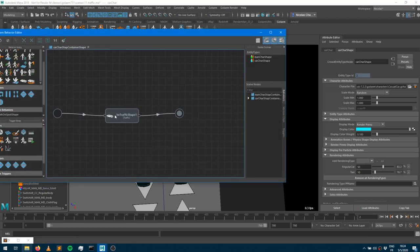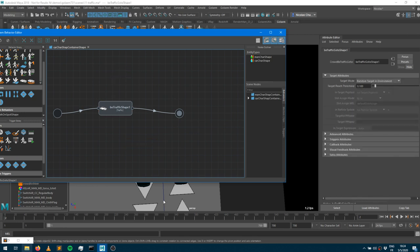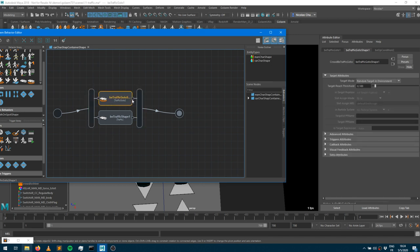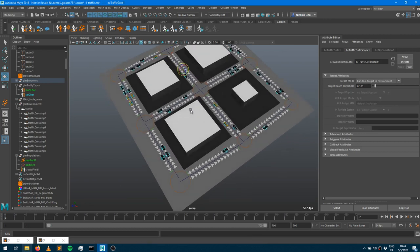Now I'll add a traffic go-to behavior. I'll drag it to the same position to create a parallel operator, so both behaviors run simultaneously. By default the traffic go-to has a random target within the environment. Before running the sim, note: if you're on version 7.3.1, there's a known error — the traffic behavior must be initialized before the traffic go-to. The fix is to add a one-frame block operator before the go-to behavior.